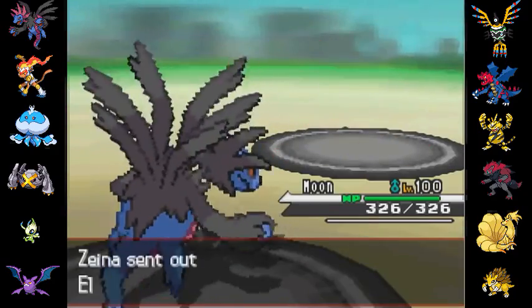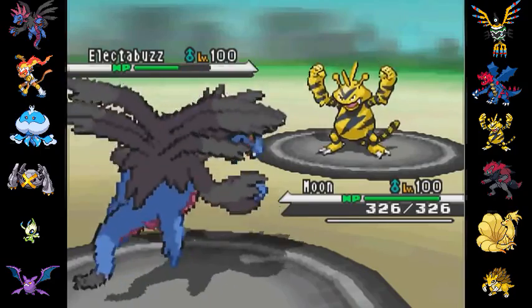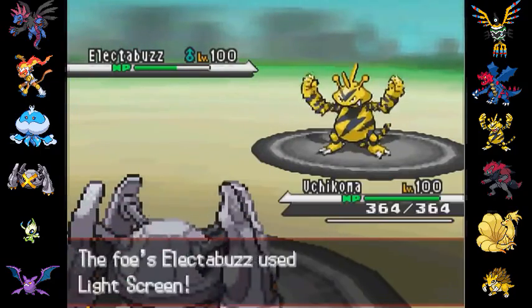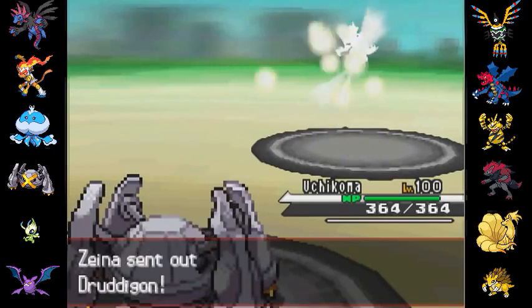I go ahead and lead off with Hydreigon. He leads off with Sigaluf. He's obviously going to want to switch out — I predict that — so I go for the Draco Meteor. And I was like, wow, that didn't do anything! I was really surprised about that.